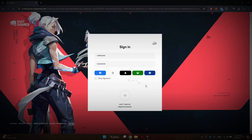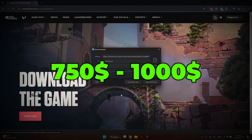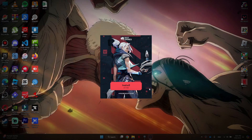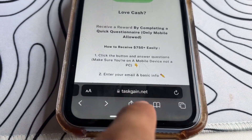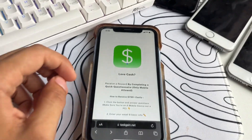But really quick, did you guys know you could earn $750 to $1,000 just by completing a simple task? And if you don't believe me, I will even show you proof. So before I actually show you how to download Valorant on PC, let me show you this. Open your phone — you must do it on your phone — then go to taskgain.net.